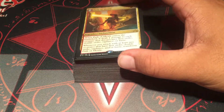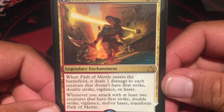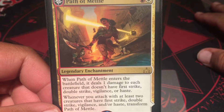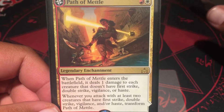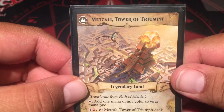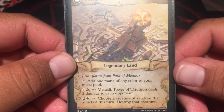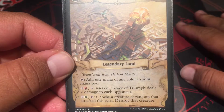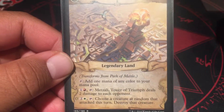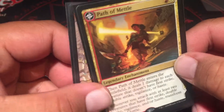I like Boros Legion — that's my guild. I've got Path of Metal right here. When it enters the battlefield, it deals one damage to each creature that doesn't have first strike, double strike, vigilance, or haste. If you attack with at least two creatures with first strike, double strike, vigilance, or haste, you transform it into Metzali, Tower of Triumph. It can add one mana of any color, acts as mana fixing, and as a legendary land it can deal two damage to each opponent, or destroy a creature at random that attacked this turn.